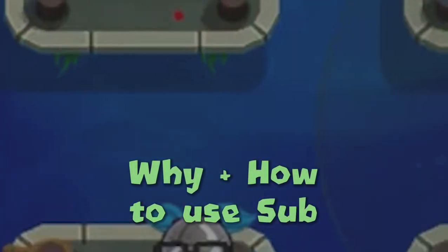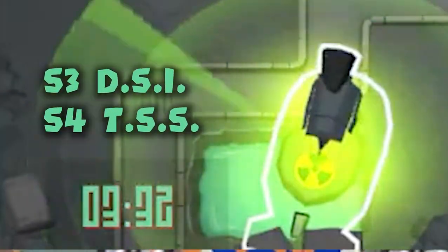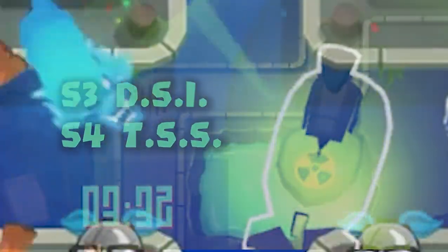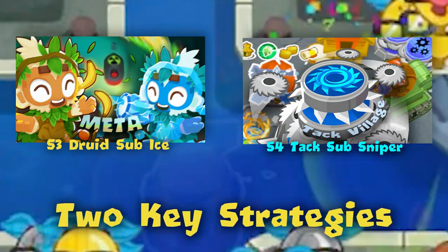Today I'll be going over both why players have chosen the submarine as the best camo detection option, and I'll be teaching you the two best strategic team compositions for submarine used commonly in masters in season 3, as well as the newly emerging submarine playstyle for season 4. With that said, let's get into the why and the how.